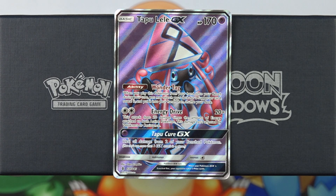Today's Card of the Day is Tapu Lele GX from the Guardians Rising set. Tapu Lele GX is already famous, doesn't need hardly any introductions. It is probably the most powerful Pokemon GX released to date, and it's all because of this amazing Wonder Tag ability.